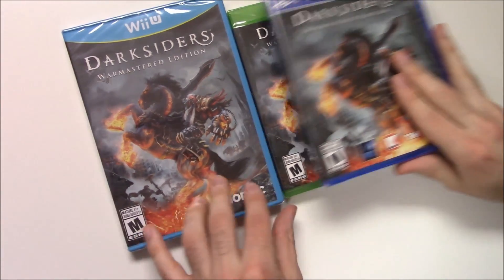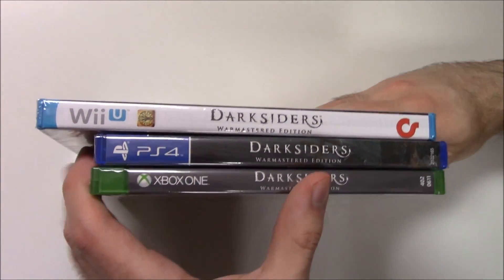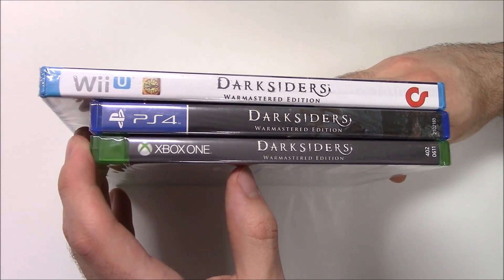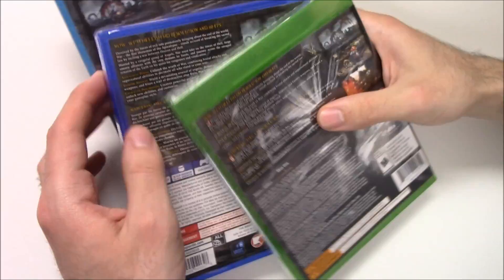Moving on to the spines: we've got white for the Wii U with this little symbol here, the background image continuing for the PS4, and a gray backdrop on the Xbox One. On to the top, we can see that all three are y-fold copies.